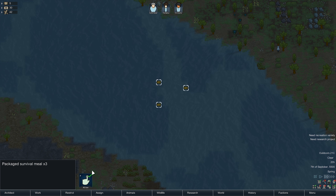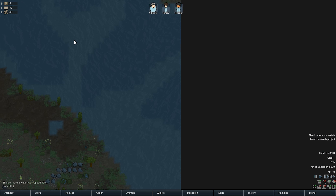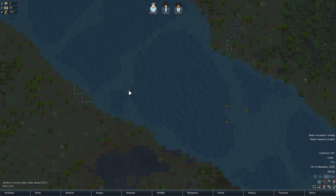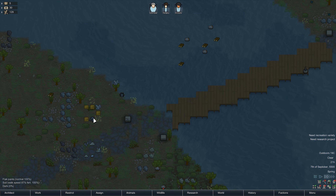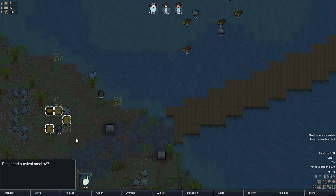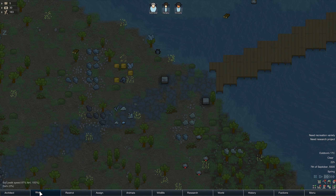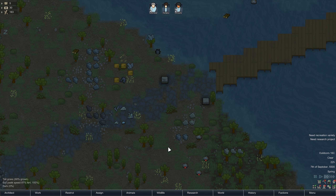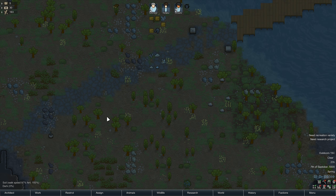It is packaged survival meals — yes please! Let's pick these up before they get soggy and get washed down the river. How many is that? It's only three, but still — that's three meals. And we have some here too. There's still a lot of stuff here. Hauling — let's put that on a bit of priority. Pick that metal up as well. Ancient lamppost.